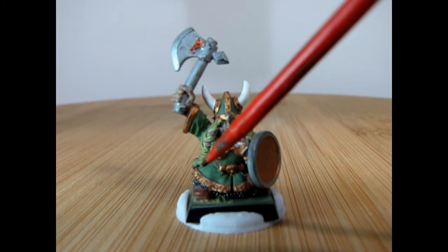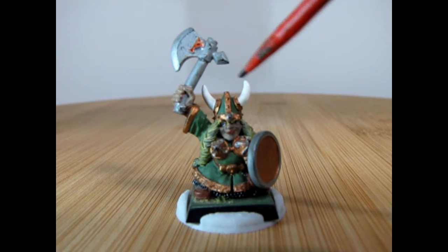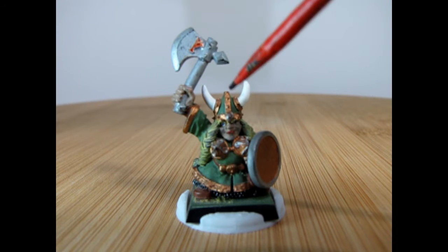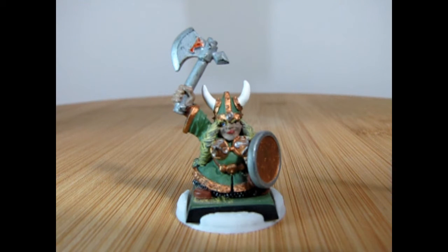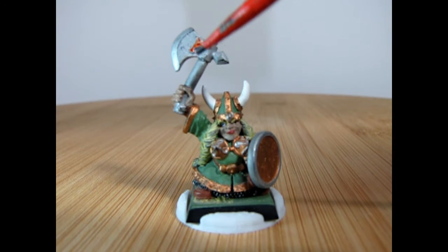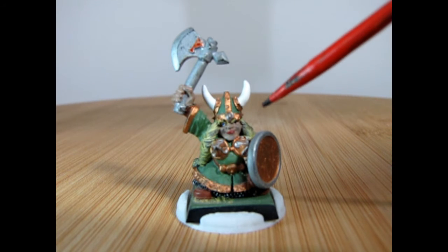Here we have Queen Helgar wearing green. This is a Tester's color enamel paint, flat enamel, and she's got white horns, and her helm has brass, also from Tester's. In fact, the majority of this model is Tester's paint — 100% actually. So you can see the great axe here, which is painted with the Tester's silver, and then her hair, which is another Tester's yellow color — this is actually zinc chromate.